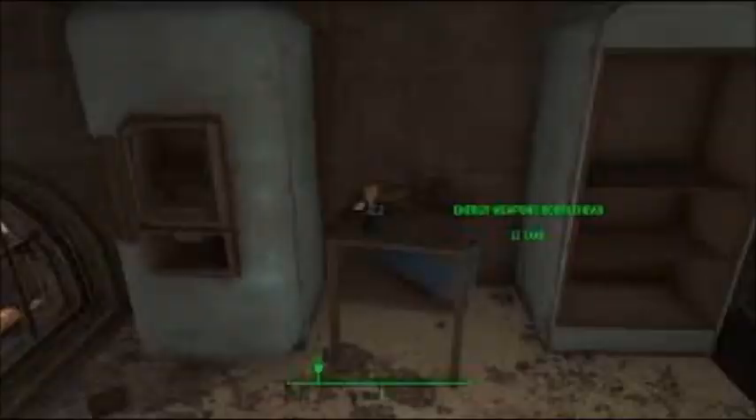The Energy Weapons bobblehead is in Fort Hagen Command Centre, in the southwest kitchens, on a small table between two fridges. You won't be able to access this bobblehead unless you have completed the main quest 'Getting a Clue' in Diamond City.